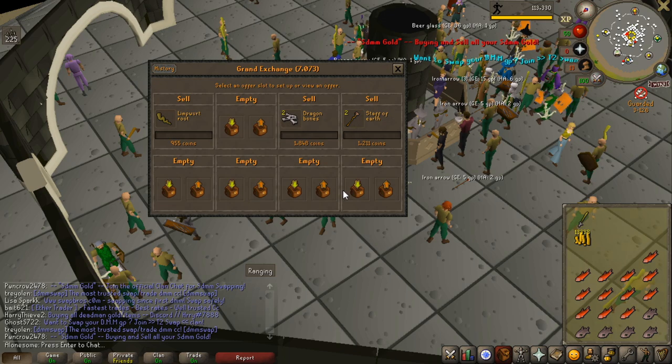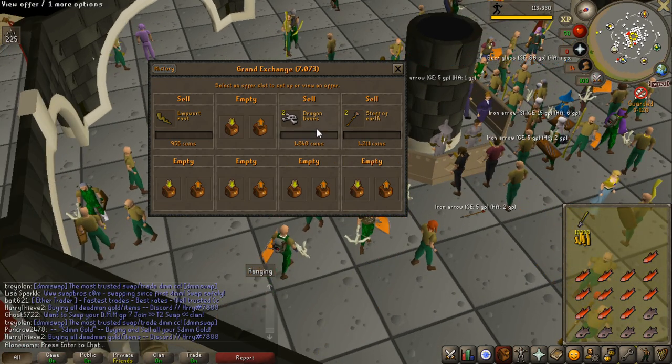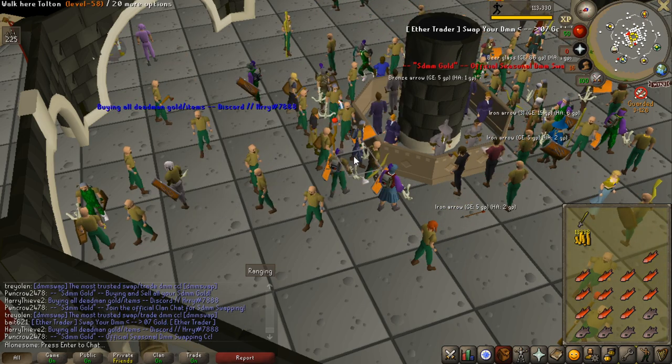That is what I call stonks — 6,500 GP for each black dragon hide. Why is that selling for more than the normal dragon bones? That is so weird.